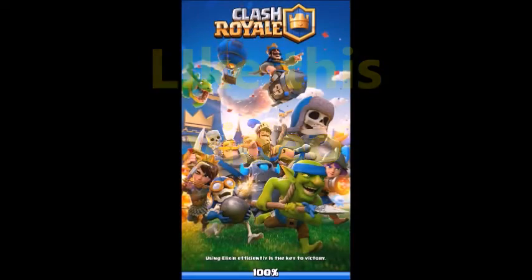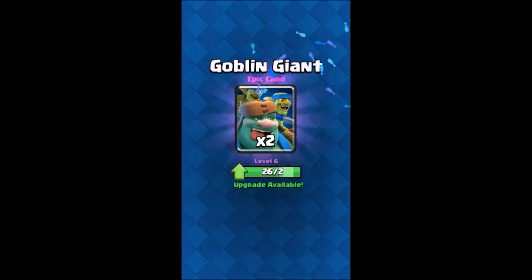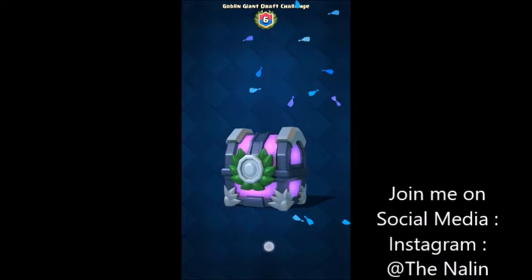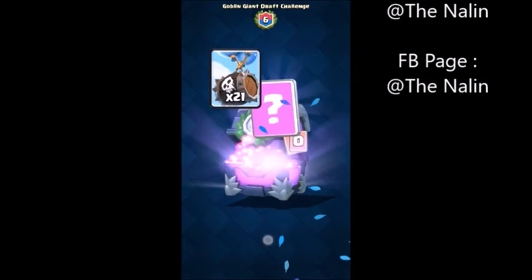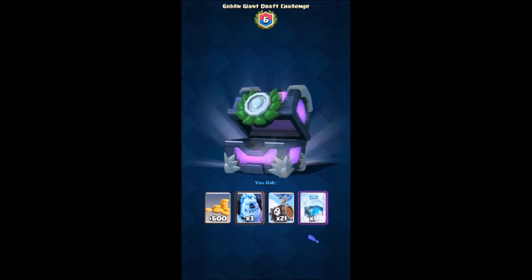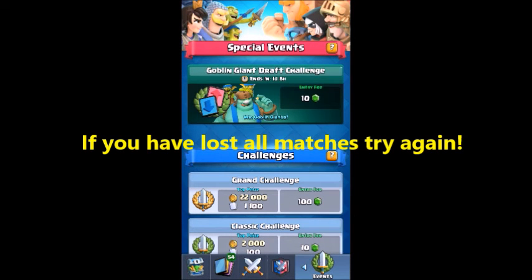Doing six wins and zero losses was a great thing! Please give this video a thumbs up and share it with your friends. Use this strategy in your gameplay. If you got zero losses or six wins, comment in the comment section below. If you lost the match, it only costs 10 gems so you can try again.